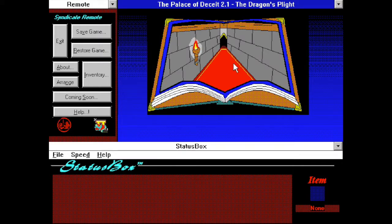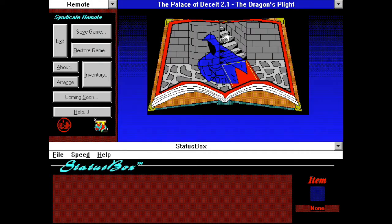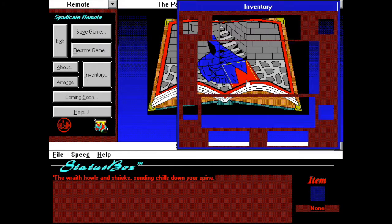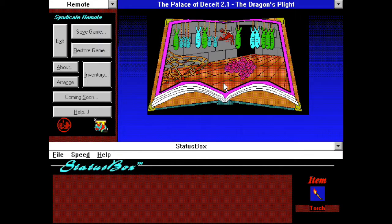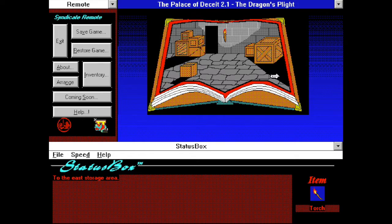The hall is incredibly narrow — you have trouble fitting through being so large. An empty torch brace is on the west wall. The torch on the wall is loose, so you pull it off and hang on to it. This is the stairwell leading up to the next floor. Looks like Garth rolled out the red carpeting for you. There's a wraith that howls and shrieks, sending chills down your spine. We can't burn the wraith with the torch — it won't do any good. So we've got to find the sword that our little friend talked about, but we haven't seen Budo the snail yet. We did get a torch, so let's go back to the last puzzle which had that weird branch.